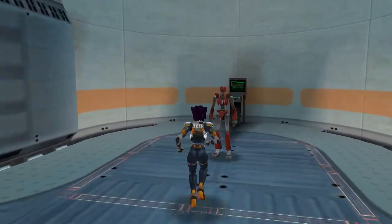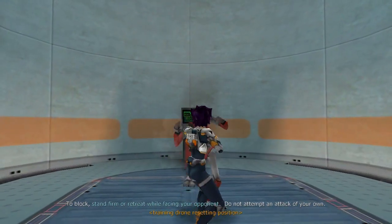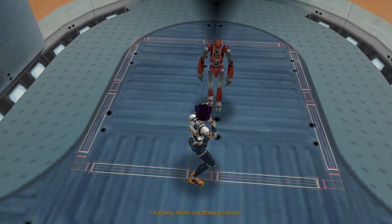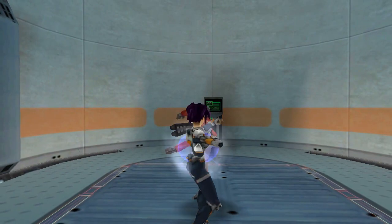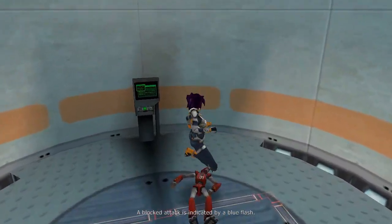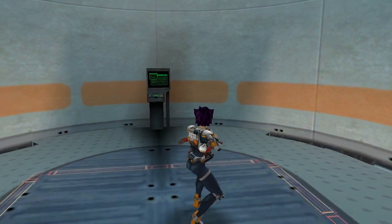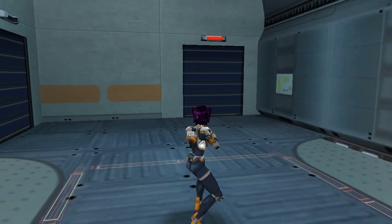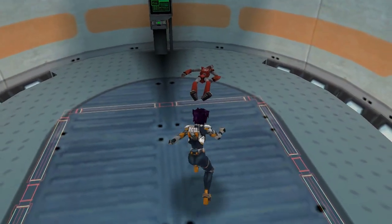This training drone will help you learn about blocking attacks. See the border on the floor around the drone? When you step over the line, the drone will activate and start to attack you. Face the drone directly and don't attack it, and you can block it. You'll know that you blocked an attack if a blue flash appears. Be careful, Konoko. Some attacks are so powerful that they can stagger you even if you block them. Some super moves are so strong they can't be blocked at all.